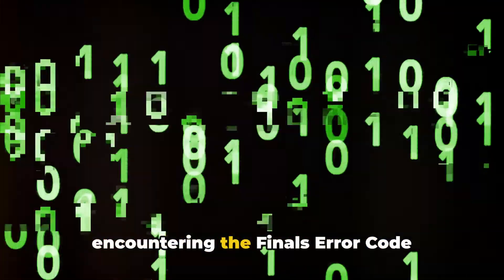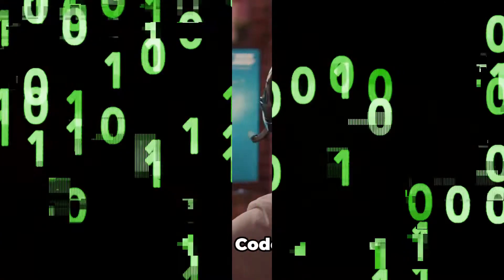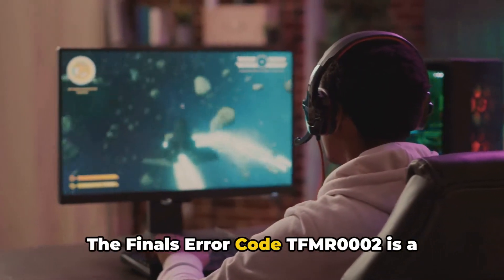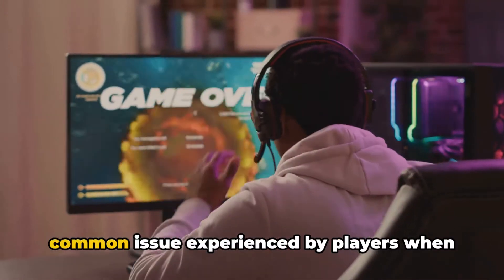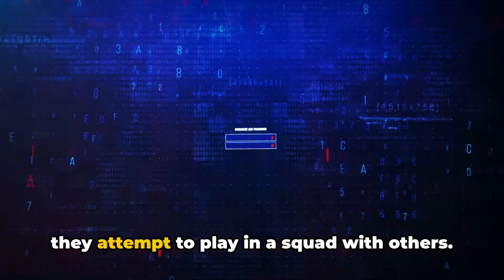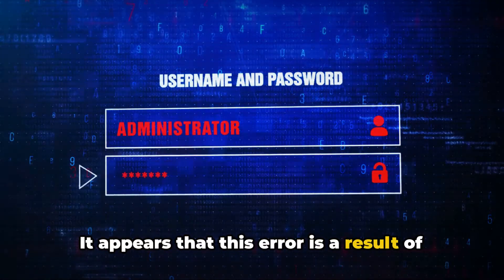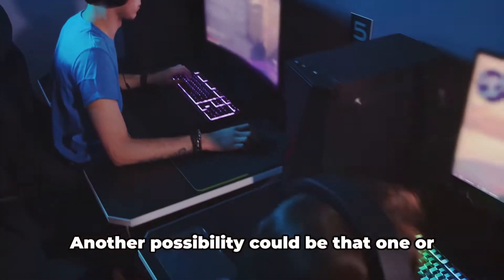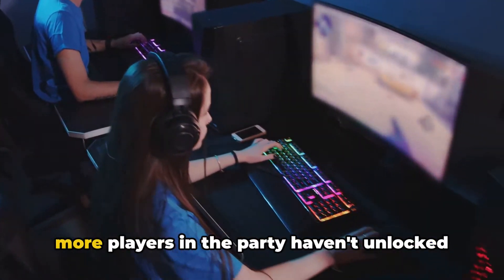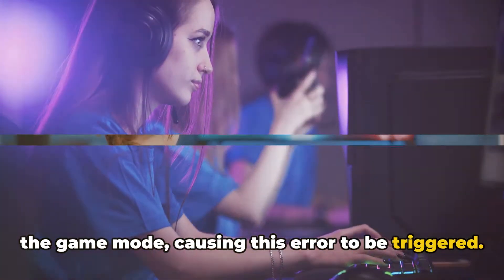Ever wondered why you might be encountering the Finals Error Code TFMR0002? Today, we delve into this intriguing conundrum. The Finals Error Code TFMR0002 is a common issue experienced by players when they attempt to play in a squad with others. It appears that this error is a result of some bug within the game or an overload on the servers. Another possibility could be that one or more players in the party haven't unlocked the game mode, causing this error to be triggered.